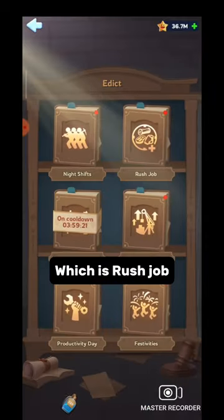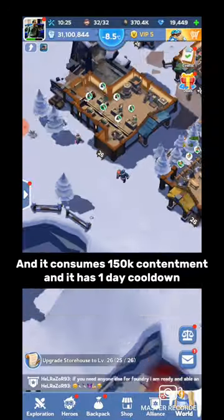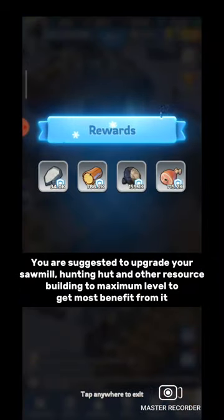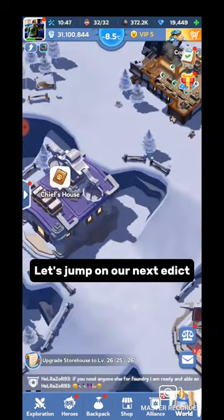Let's continue to our next edict: rush job. It gives 5 days' worth of working resources in one click. It consumes 150,000 contentment and has a 1-day cooldown. You are advised to upgrade your sawmill, hunting hut, and other resource buildings to maximum level to get the most benefit from it.